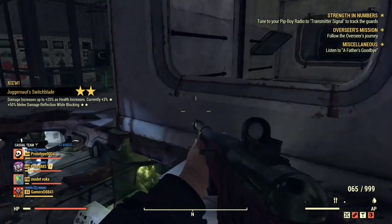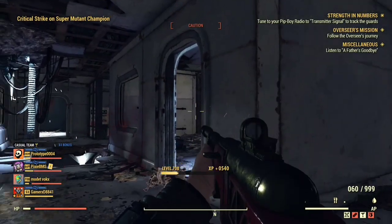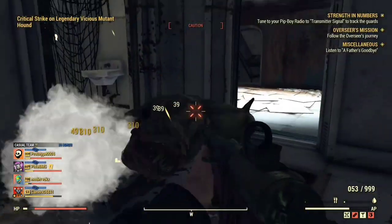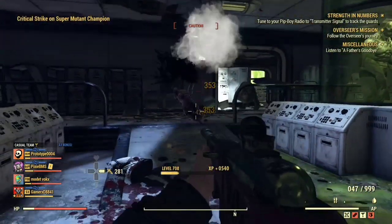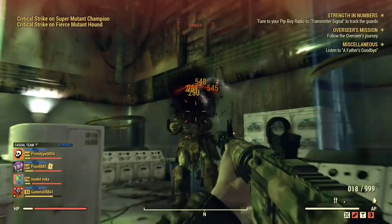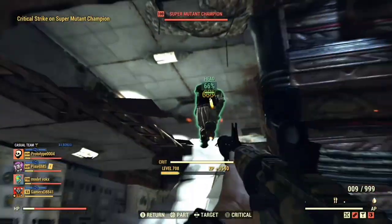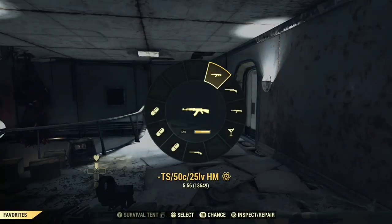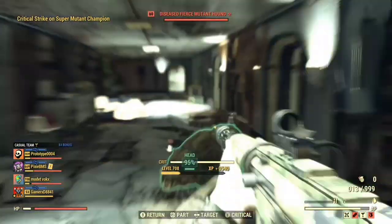This Quad Explosive Fixer is a really rare weapon to get but I kind of like it over my B25/25 Fixer. All the commando weapons you can use are: Alien Disintegrator, Assault Rifle, Combat Rifle, the Fixer, Submachine Gun, Railway Rifle, and Radium Rifle. I'll show you some gameplay with these weapons.